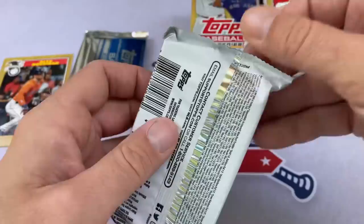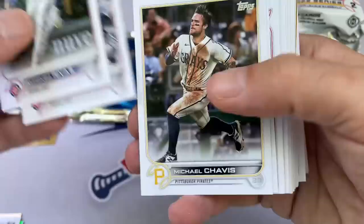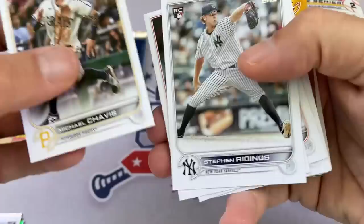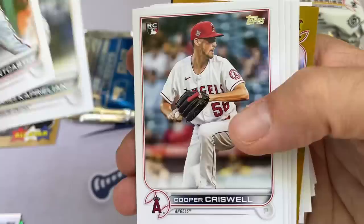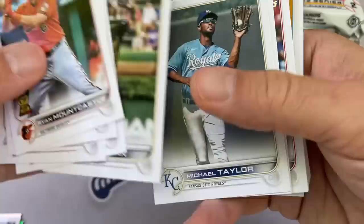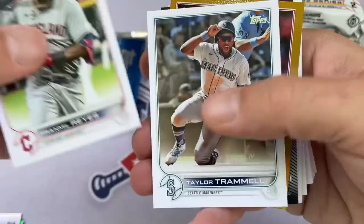We're also looking for relics and autographs — there's one autograph and two relics per box, and one of those relics will be a manufactured patch. There's Michael Chavis for the Buccos in his Homestead Grays uniform. We've got Stephen Riding's rookie card — a name I've never heard of before. A lot of rookies you'll just never hear from again. Cooper Criswell — looks like we may have a gold card coming up. The gold foil cards are not numbered. In previous releases of Topps they only did about 700 gold foil cards. There's Alex Verdugo.